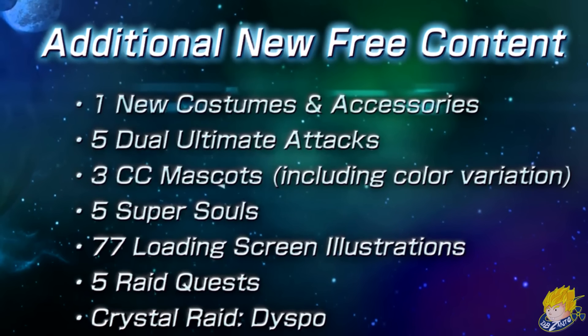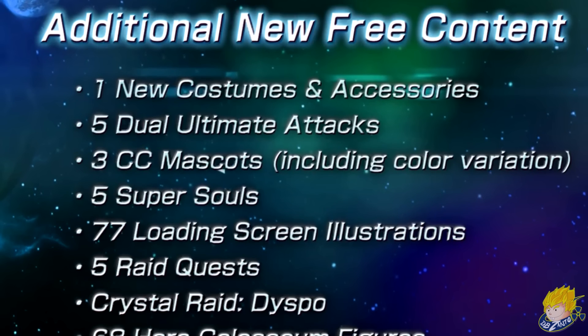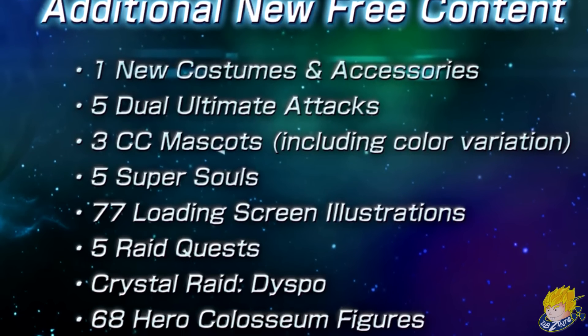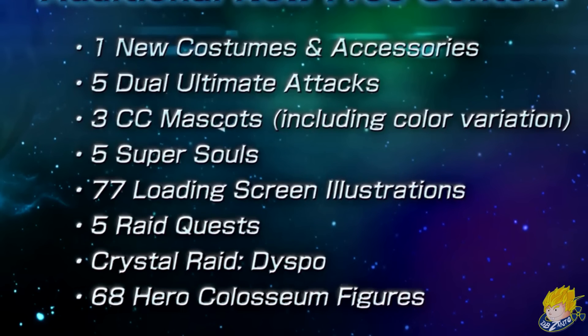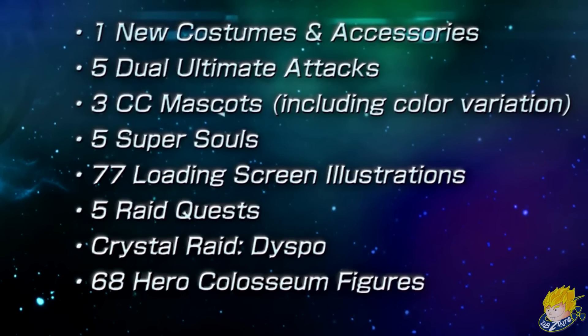A few things to note about what comes with the free update: one new costume and accessories, five dual ultimate attacks, three CC mascots, five Super Souls, 77 loading screens, five Raid quests, Crystal Raid Despo version, and 68 Hero Colosseum figures.